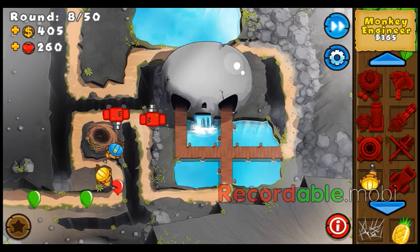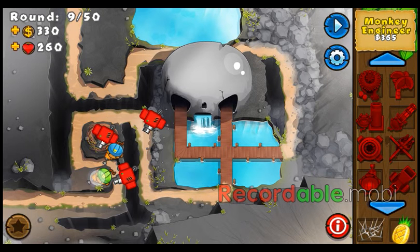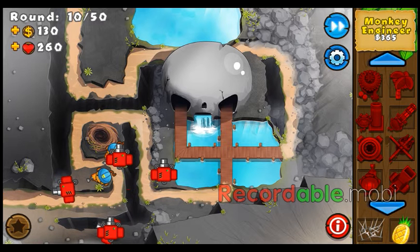The only thing is that the sentries can pop lead balloons, so you might want to get just a regular cannon set on close to defeat all the lead balloons. But other than that, just follow the strategy and you'll be rolling in the dough in a very short while. Let's quit the talking and start playing the game.